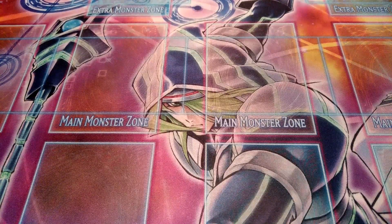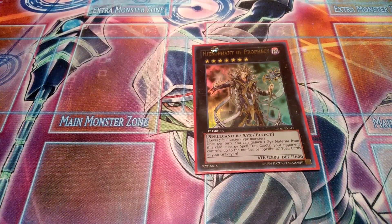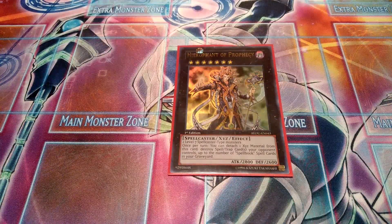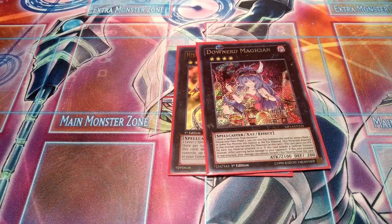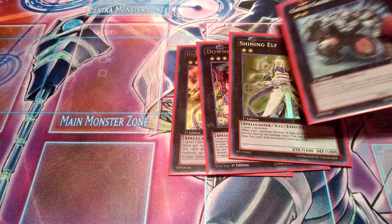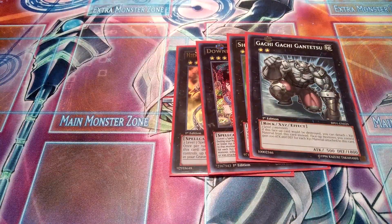Now let's see the extra deck. It's a very small deck right now because you don't really need the extra deck in this deck, especially before the link monster comes out. You can add other rank sevens, rank twos, or rank threes, or some link monsters that are Spellcasters. The cards you need are: one Hieratic Seal of the Heavenly Spheres — a pretty good card in general; one Hieratic Dragon King of Atum to overlay over your rank threes, rank twos, or rank ones; one Shining Elf because it's a rank two Spellcaster with the highest attack; and finally Gagaga Cowboy — a really good rank two as well. That was the extra deck for now.